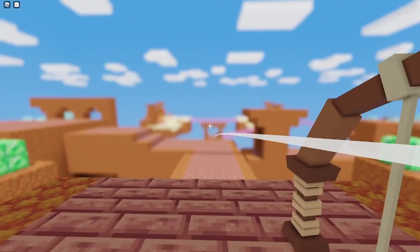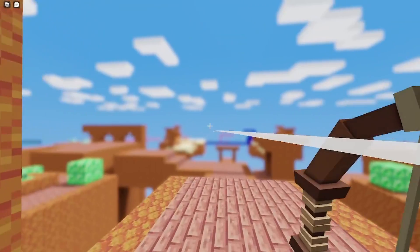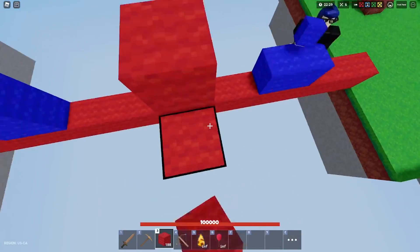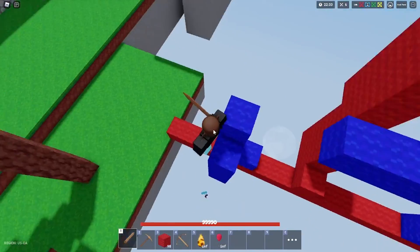The last type of Fortnite builder is the one who builds on the bridge. Usually they'll build up like this and build over you to try to trap you. All you've got to do to counter this is build out and then build up like this. Or you could do what I did here, which is cool.